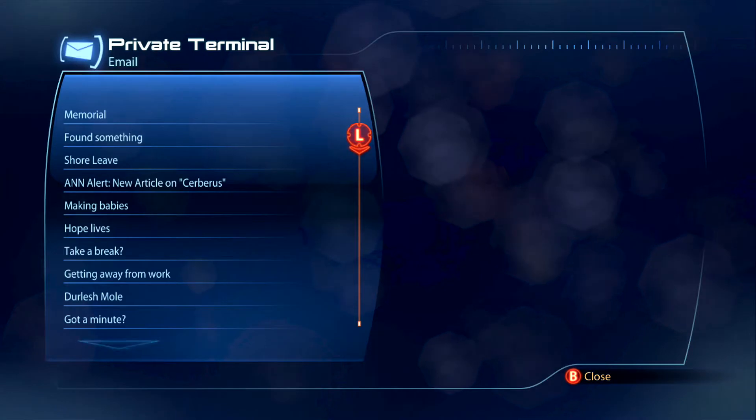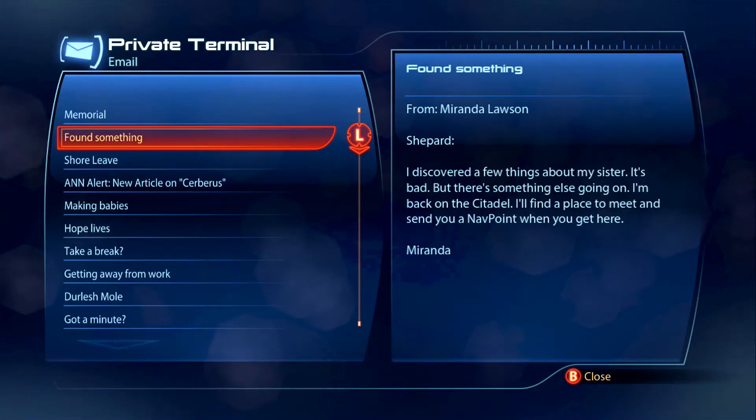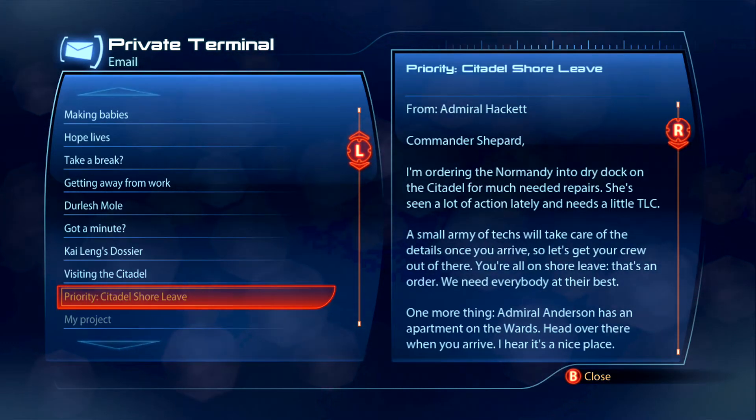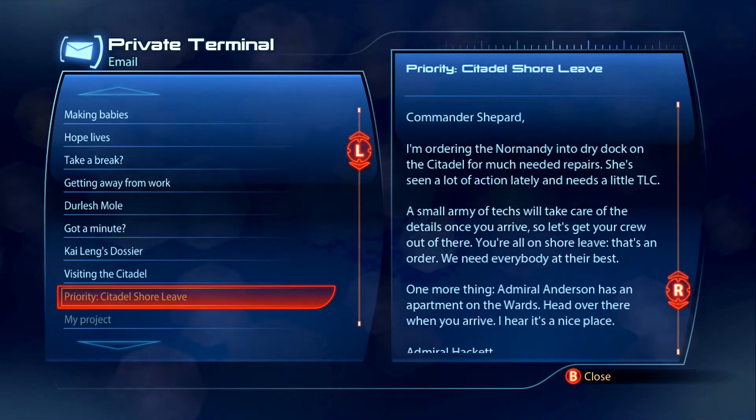I have a lot of messages here. This is basically just after completing the mission, and it's all of my squad mates basically saying if they can catch up. But when you go down, you'll be able to see Priority: Citadel, which is from Admiral Hackett. He's basically ordering you to come back to the Citadel to get some R&R.